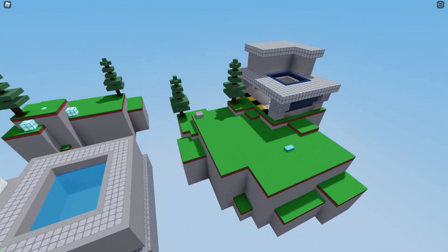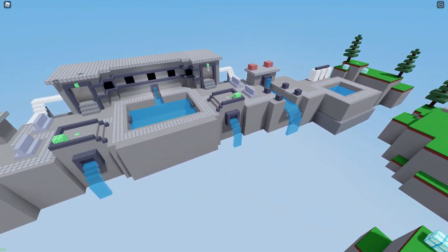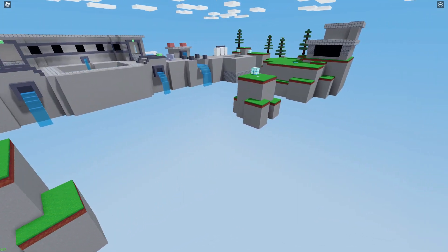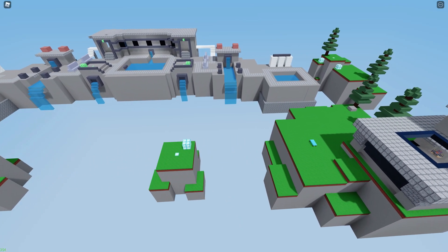Bedwars added a brand new map for 30v30 called Reservoir. This map is actually really weird — I don't understand the map design — but it is a very creative map. Red team is over here and blue team is all the way back there.